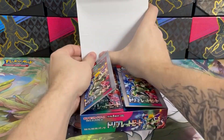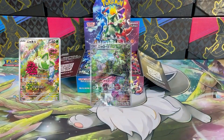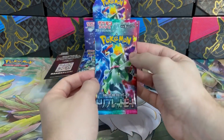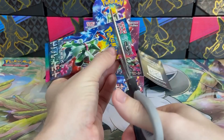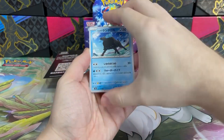Honestly, all three are absolutely fantastic, but for me the chase cards in the set are Sprigatito AR, Floragato AR, and Meoscarada SAR. If you have never opened Japanese packs, then you should know each booster contains only five cards and you are not guaranteed to get a holo. Let's see what I get from the very first pack.